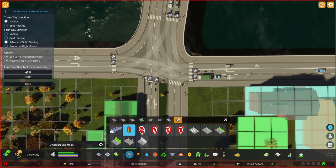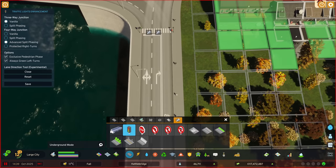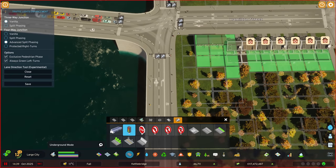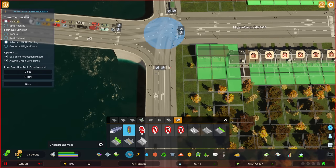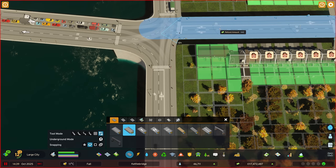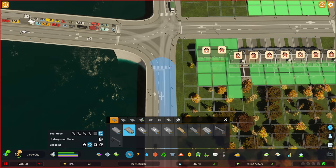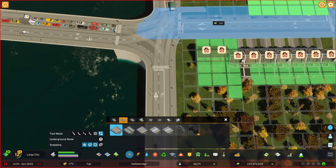Let's open the tool and take a look. On this side we've got two lanes going into the junction — a dedicated right-hand lane but the left-hand lane wants to do everything. That's because the game looks at where these two lanes could go and two of them could go right since there are two lanes down here. You can manipulate that using asymmetric road — make that one lane able to go in and this one changes. But in this instance we don't want to do that.